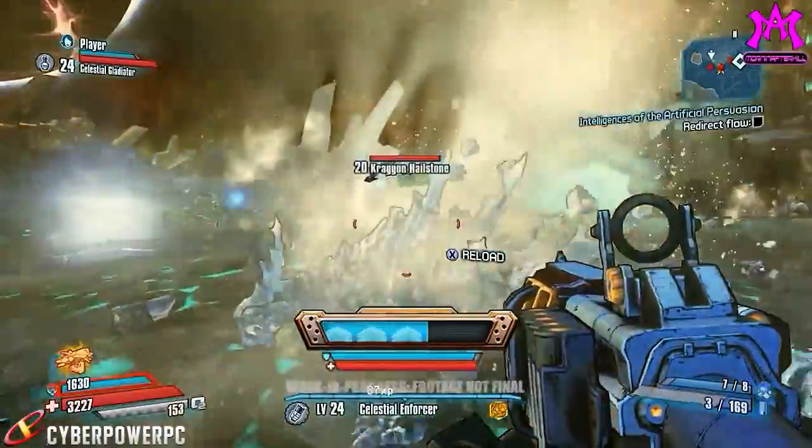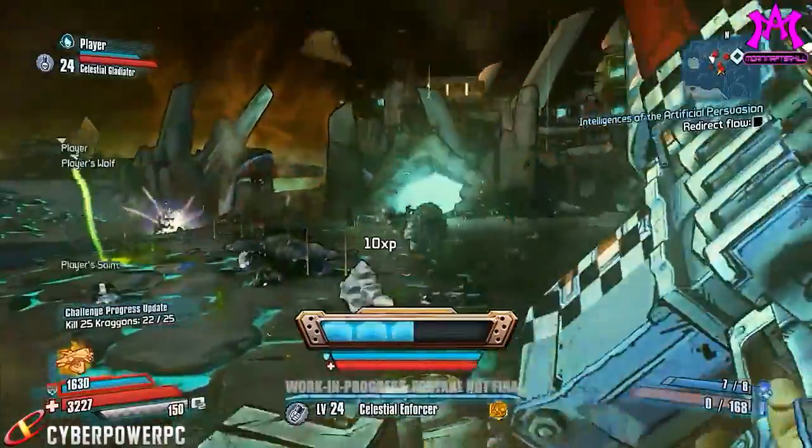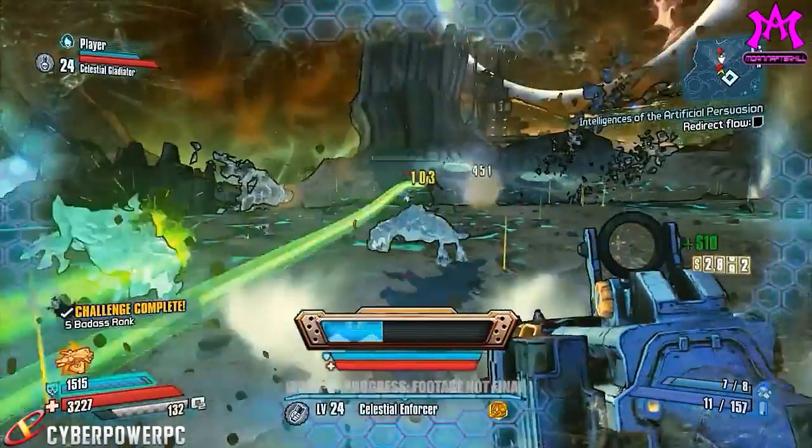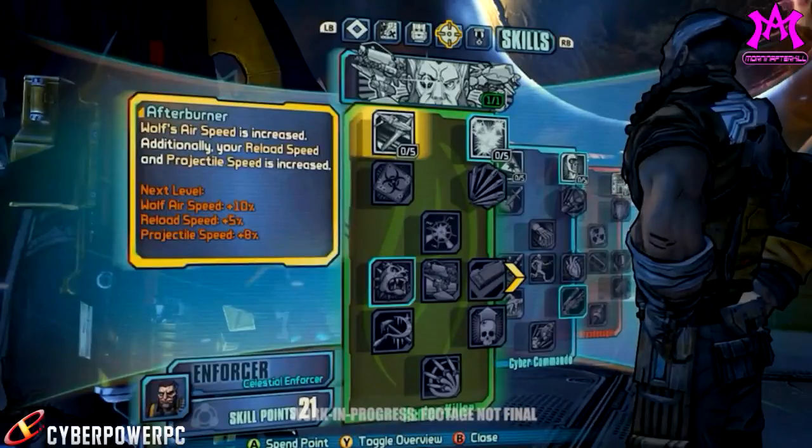The Hunter Killer tree focuses on strengthening and lengthening Wolf's power and duration. The first skill we have is Afterburner — it increases the speed Wolf flies through the air, as well as increases Wilhelm's reload and projectile speed. In a lot of the Wilhelm gameplay they've shown, he uses quite a bit of Torgue weaponry, which has very slow projectile speeds, making this a pretty good skill if you want to stick with explosions.